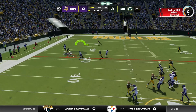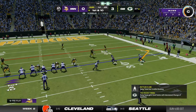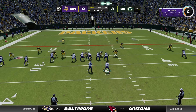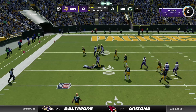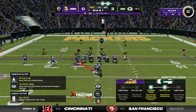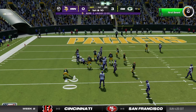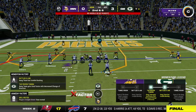They'll look to throw again. He's gonna hit his man on first down, then they'll go to the ground attack and get a solid gain of nine. They bring him down at the 13 yard line — second and six.